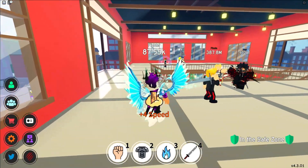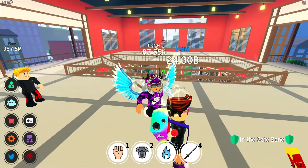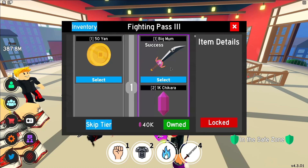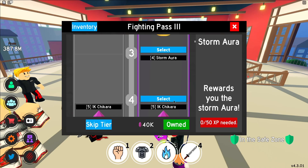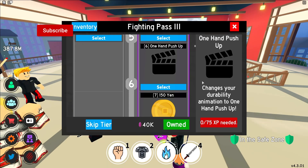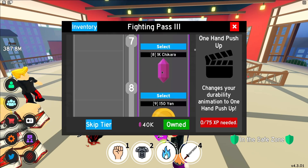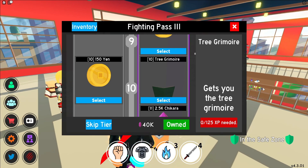Don't go away because we're going to check out everything new in the Season 3 Fighting Pass, which is awesome. So the Fighting Pass is number three — I think we have enough to buy it. The first thing, we've got a cool sword skin, which is awesome. We've got 1k Chikara, a Storm Aura, another 1k Chikara which is a free one, a one-hand push-up animation for your durability training, 750 and 150 yen, another 1k Chikara, more yen, and then this tree item here.